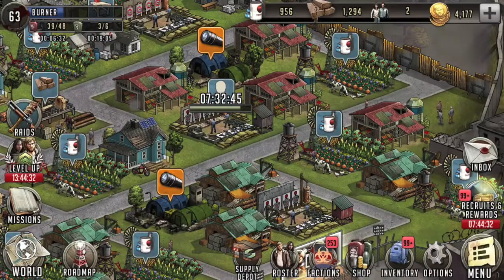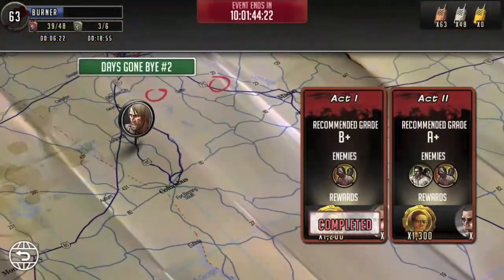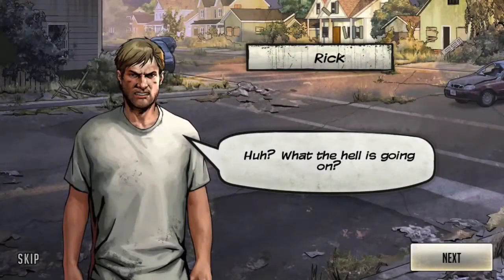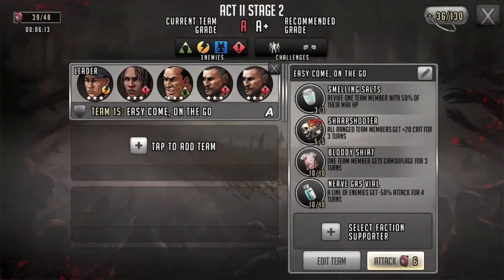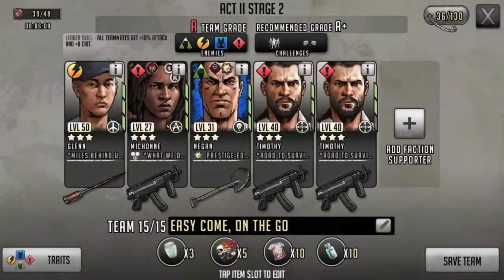Welcome everybody, I'm Burner and this is the Walking Dead Road to Survival roadmap playthrough, Days Gone By number two. Today we're going to be doing act two stage two. We're gonna pick our team — as we've seen in the first video, we're using our easy come and go team. Let's take a peek real quick.